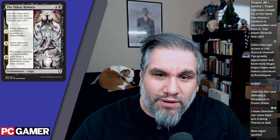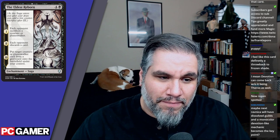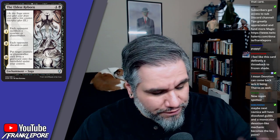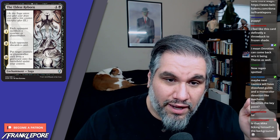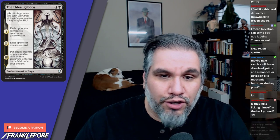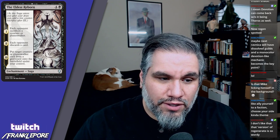The Eldest Reborn — an uncommon that doesn't look like an uncommon based on the art. Five mana saga: turn five, each opponent sacrifices a creature or planeswalker; turn six, each opponent discards a card; turn seven, put target creature or planeswalker card from any graveyard onto the battlefield under your control. I actually like this card a lot — the value is very good.